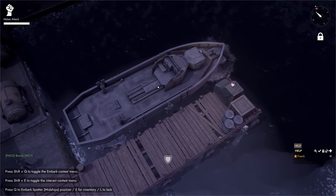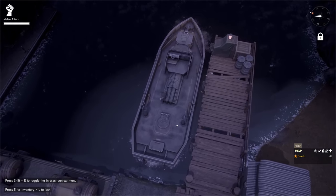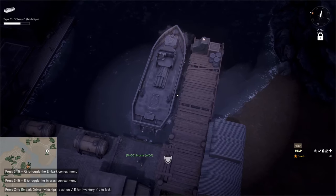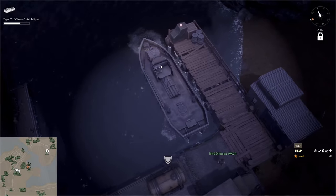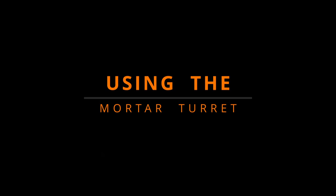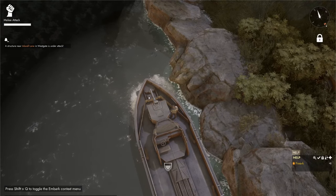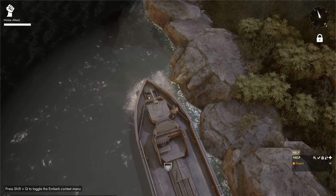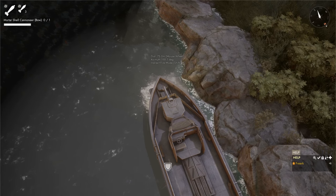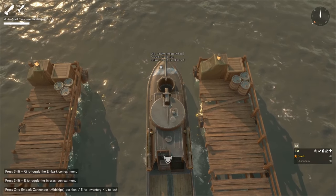To get onto the gunboat, walk up to the side and press spacebar to climb on. On the gunboat we can hop into the driver's seat by pressing Q, and our camera zooms out quite a bit. Both the Colonial and Warden gunboats have a mortar turret as their main armament. On the Colonial gunboat it is the most forward turret, and on the Warden gunboat it is the turret accessible from below deck.